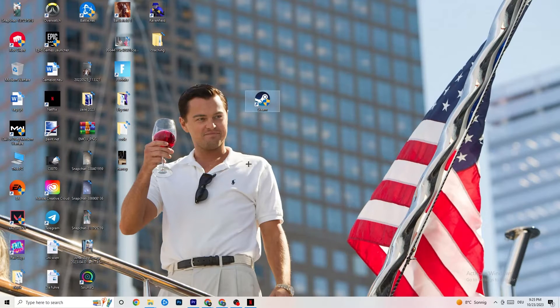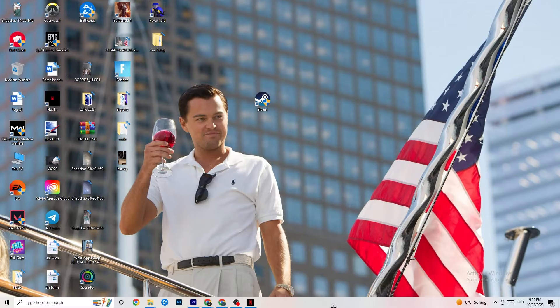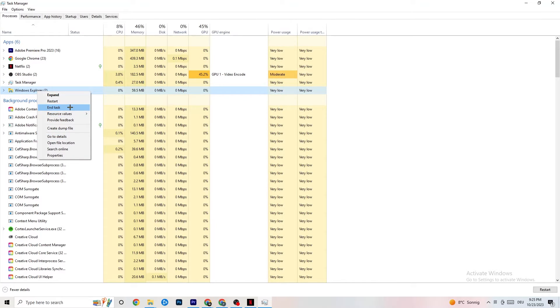To reduce stuttering and freezing further, right-click the taskbar and hit Task Manager. Once it opens, go to the Processes tab. You'll see CPU, GPU, memory, and other usage listed. Keep an eye on GPU and CPU usage, and end any app or background process that is consuming too much by right-clicking it and selecting End Task.